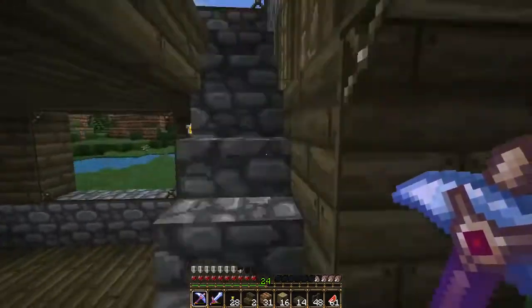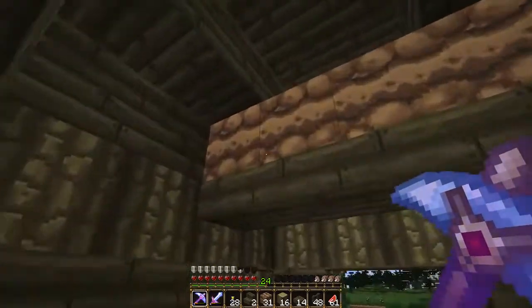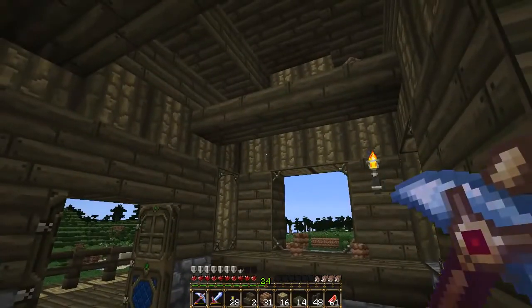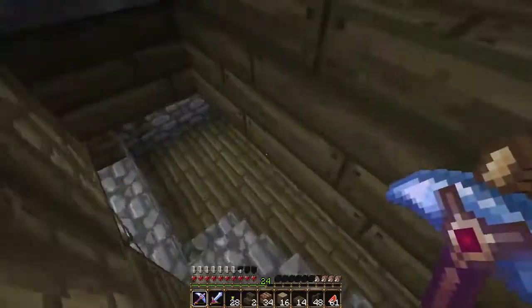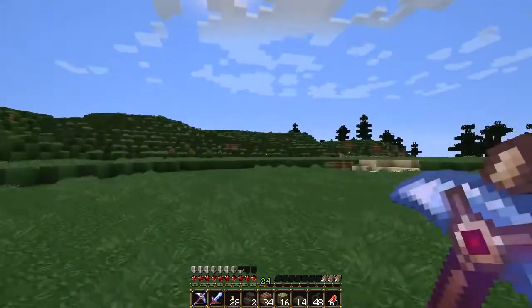Cobblestone isn't the best material, don't get me wrong. I do like it though — kind of better than stone brick. Now something I really want to do: we need to find some iron. I know there's a cave nearby somewhere around here.